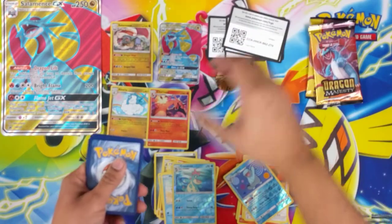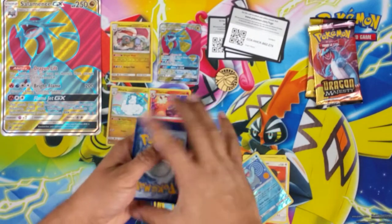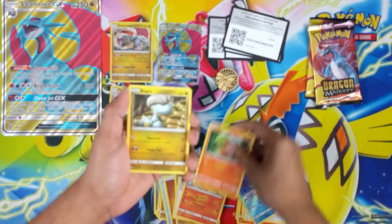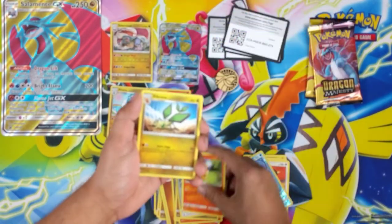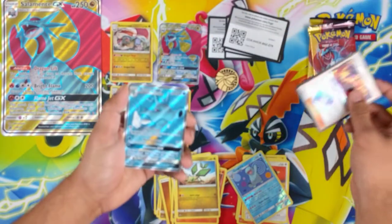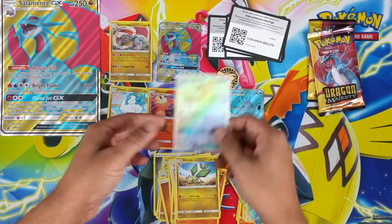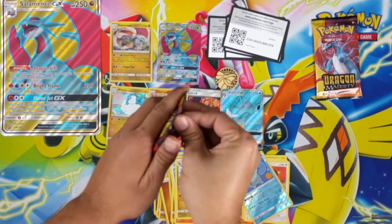I'm gonna record all these in the same night and probably upload them two or three days apart — gives me a bit of leeway. Dragonair, Zinnia, Salazor, Charmander, Bagon, Swablu, Torchic, Vibrava. Pretty sweet — Lance Prism and Kingdra. It's a full art, but you know Premium Powers got a rainbow.